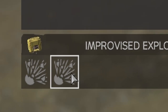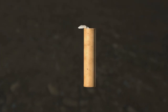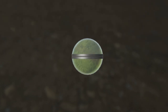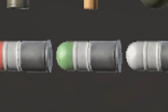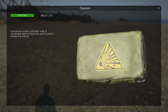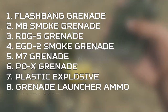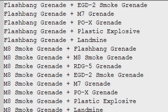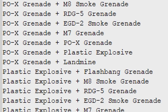The IED allows any two explosives to be attached to it in DayZ: the Flashbang, M8 Smoke, the Russian Grenade, the EGD Smoke Grenade, the M7 Grenade (the American version), the new Pox Grenade, the new Plastic Explosive, any of the new grenade rounds used by the Grenade Launcher, and finally the Land Mine. The possible combinations from these nine into two slots gives a huge 81 different combinations, allowing for some very fun trap setups, which I'll go into later in this video.